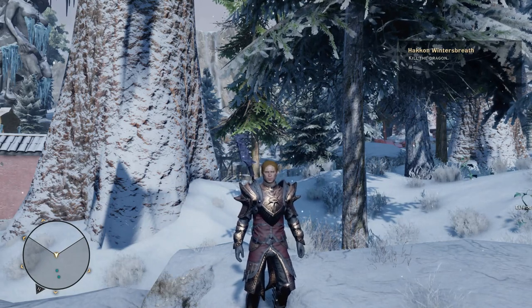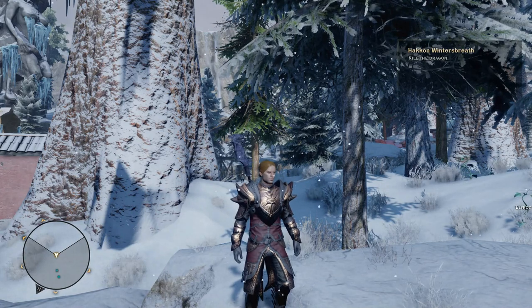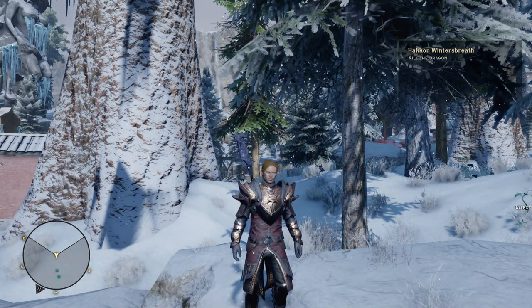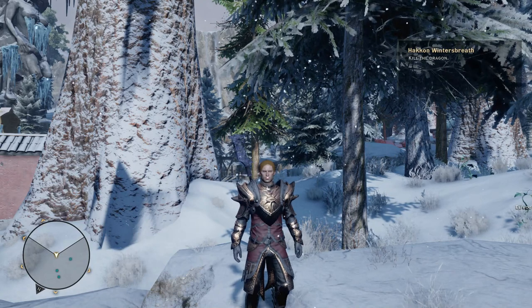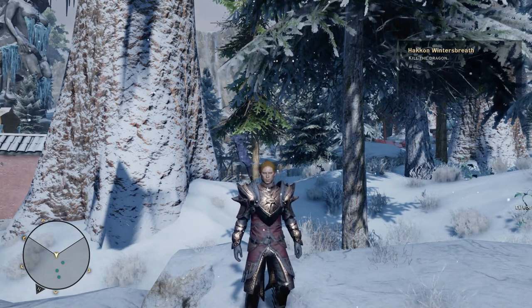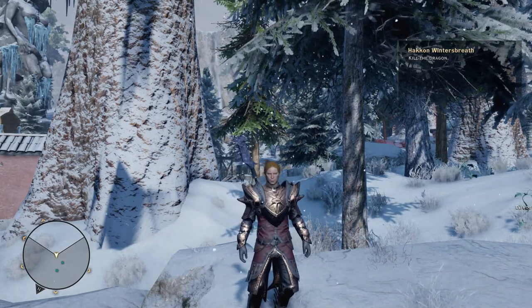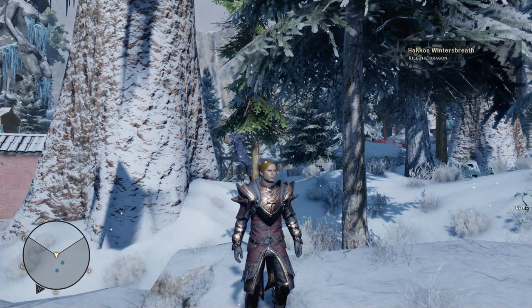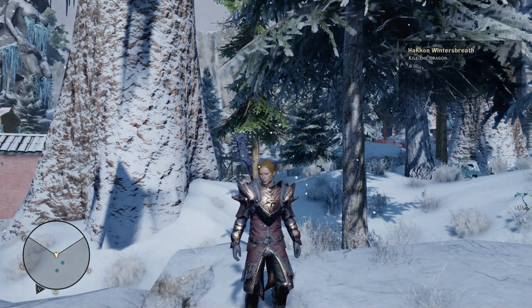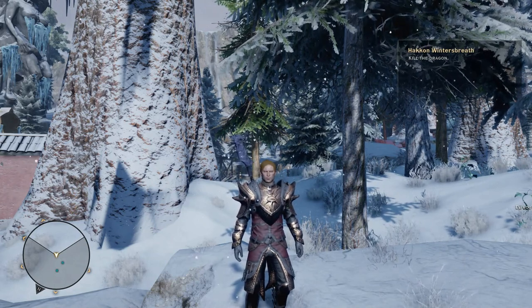This build is honestly just meant for tanking in a sense, and survivability just through the damage that we're going to be doing, which in turn is going to help us generate our barrier — which I'll show you in the specialization tree for the Knight Enchanter. In all my attempts on Nightmare difficulty, it's been the easiest to do just because of how effective this build is at generating barrier and staying alive. So we'll jump right into the skills.